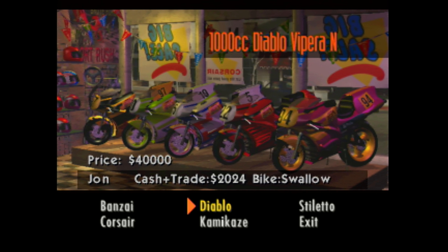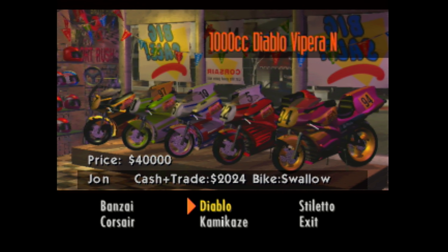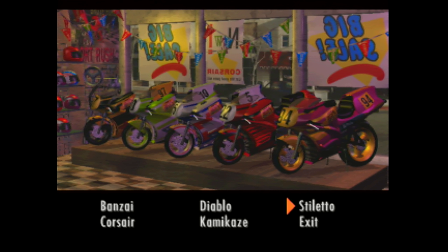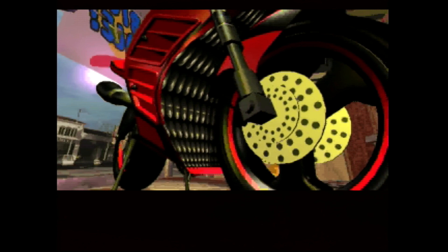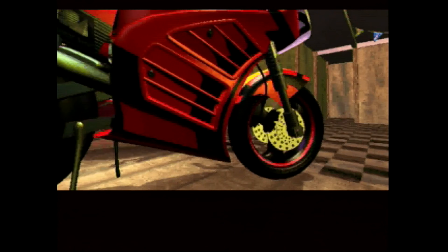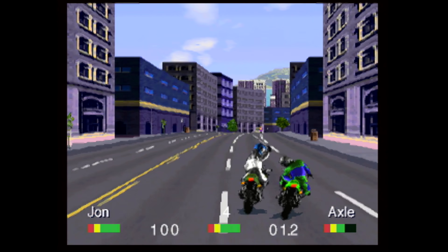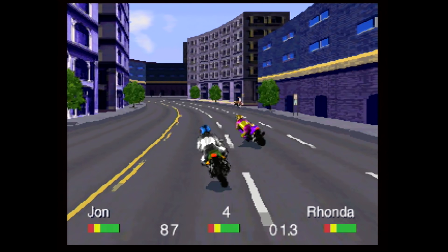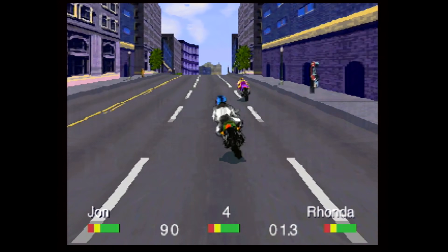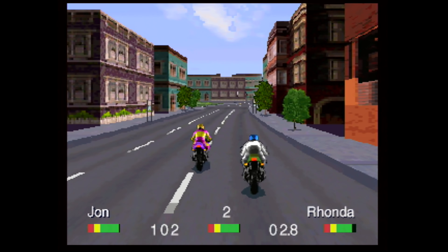As you win cash, you get the option of trading in your bike for a better model. Bikes differ greatly one to another — some turn easy but are slow, while the faster bikes tend to handle poorly. Some of the more expensive options have nitrous, which can give you a boost when you need it the most. There are also weapons to contend with. You don't get the selection you'd see in some of the 16-bit editions, but you still get clubs and chains to help you out. Some racers come with weapons by default, while some have to steal them during the race.